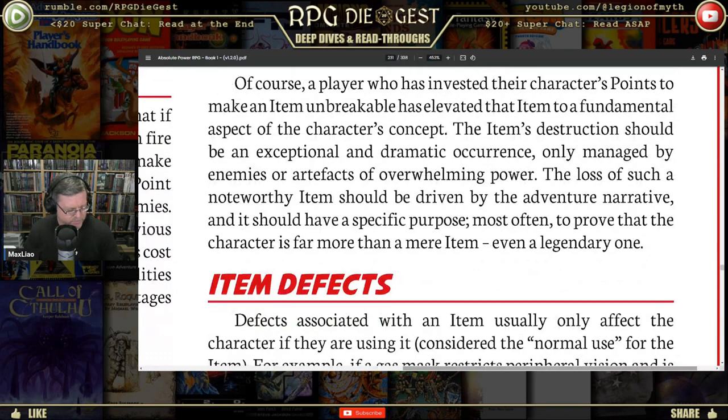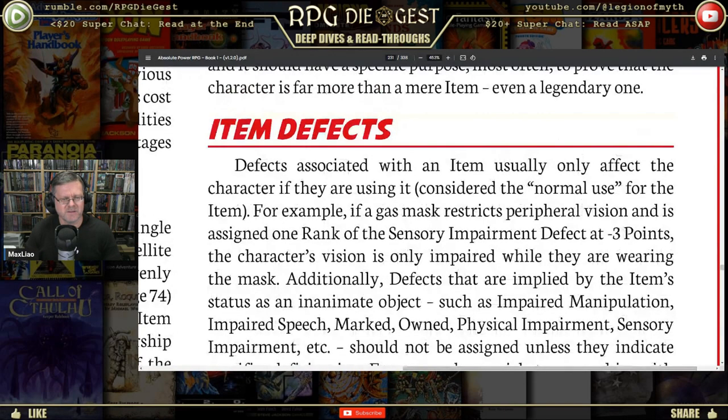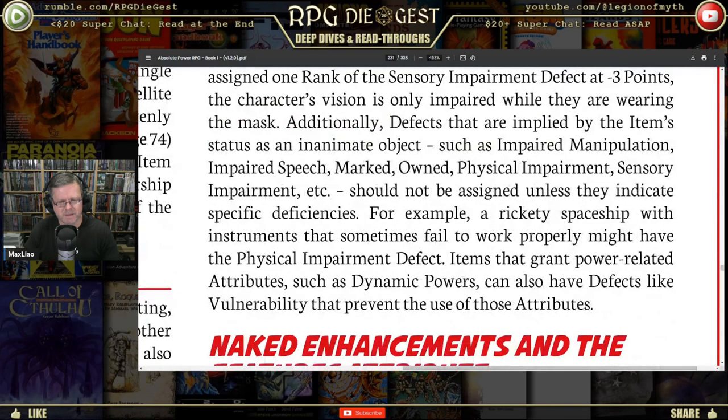Defects associated with an item work the same as character defects. Defects associated with an item usually affect the character when using it — for example, if a gas mask restricts peripheral vision and is assigned one rank of the sensory impairment defect worth minus three points, the character's vision is only impaired when wearing the mask. Defects implied by an item's status as an inanimate object — such as impaired manipulation or impaired speech — should not be assigned unless they indicate specific deficiencies. For example, a rickety spaceship with instruments that sometimes fail might have the physical impairment defect. An item that grants power-related attributes such as dynamic powers could also have defects like vulnerability that prevent the use of those attributes.